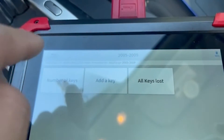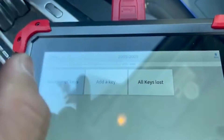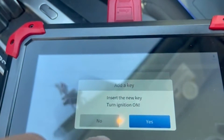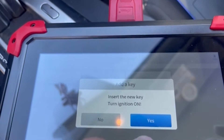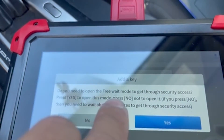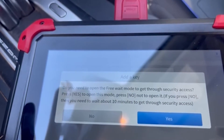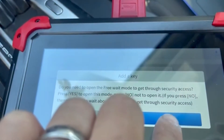This computer is usually refurbished, so it typically already has two keys in the system. If it's brand new, you need to add two keys. Select 'Add a Key' and choose free mode — most diagnostic equipment can bypass the mobilizer using the 10-minute free mode. Click yes.